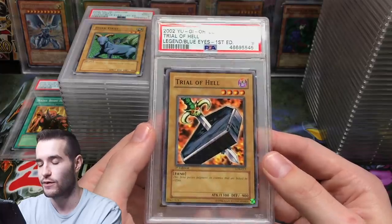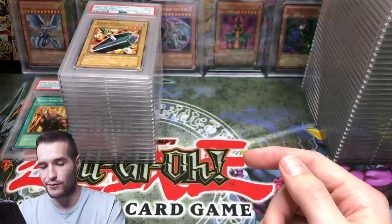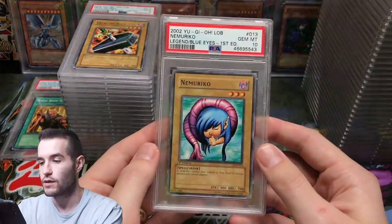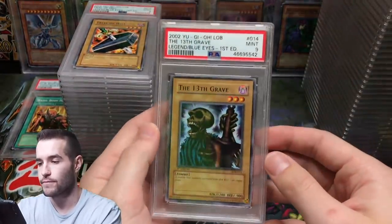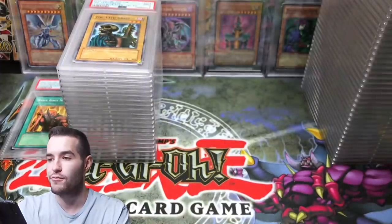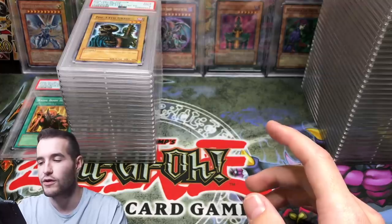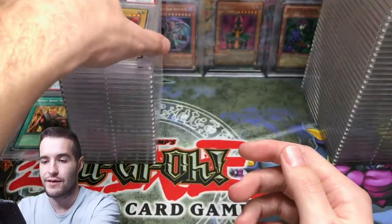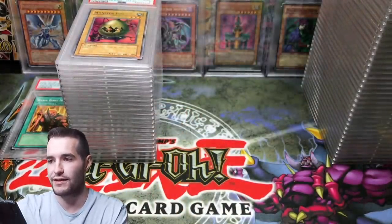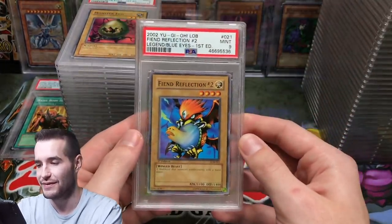The other Trial of Hell is a 9 — centering wasn't fantastic, I can see why. I wouldn't expect to get multiple 10s of that card. Nimuruko — that's good. Nimuruko again. Just a 9 on the 13th Grave. Flame Manipulator — cool. Monster Egg. There are non-commons in here too — Legend Blous, Fire Grass — these have actually gone up a lot in value since I sent them in.